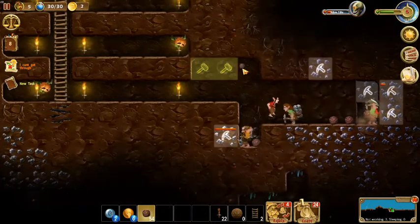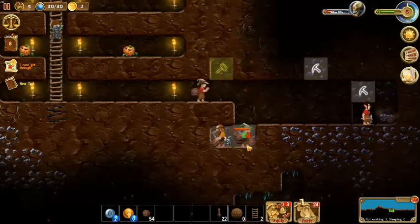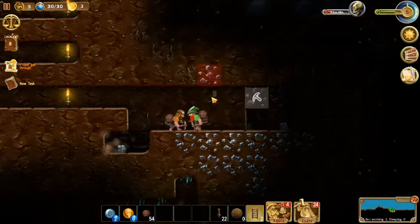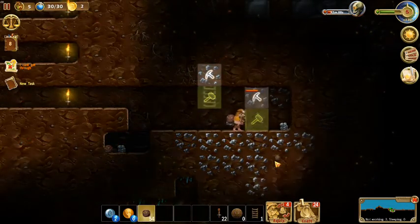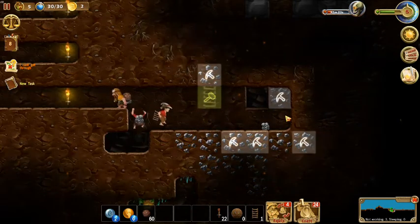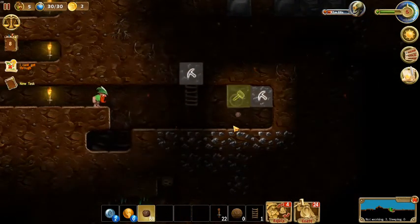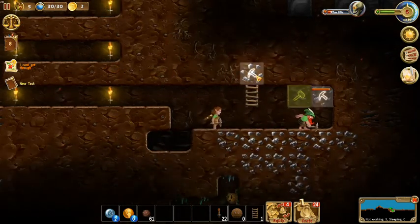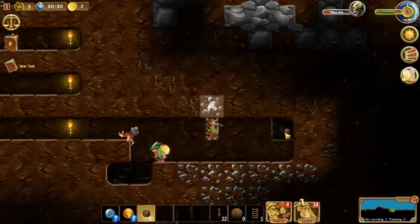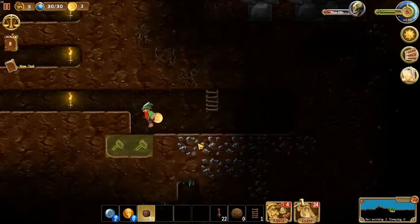Let's put dirt on those tiles and then bring this ladder down a bit to reach the next level. They can't quite make it up there, so we'll put in a ladder, add a chunk of dirt, and mine that out. We need to make sure they mine the iron ore first before we cancel anything. Put a chunk of dirt and replace that iron with dirt — perfect.